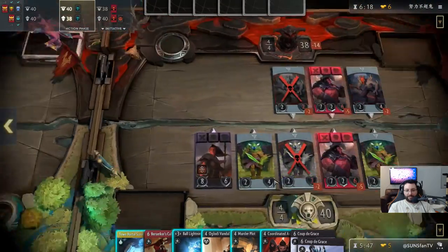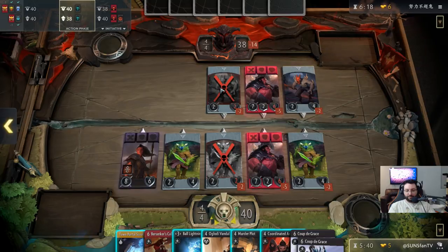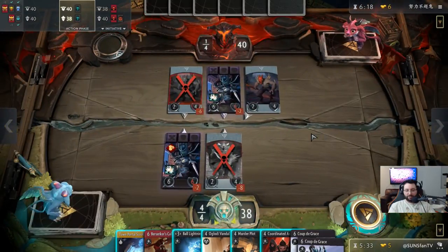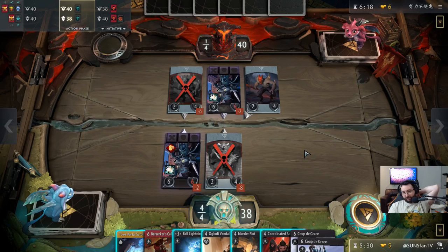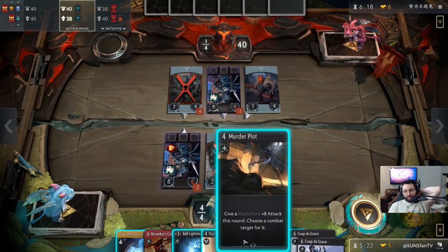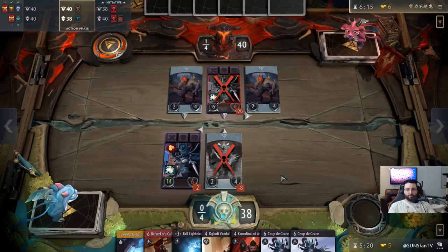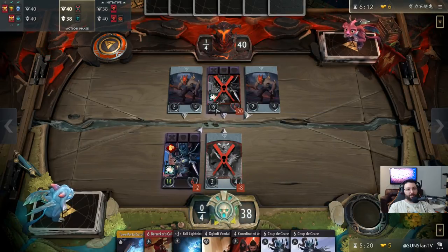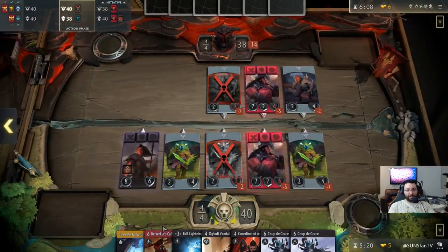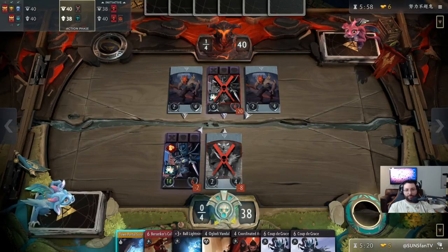If I move PA here we do an extra six damage — plus eight — that's 28, not enough to actually kill anything. So I could just use Murder Plot to kill PA for now, get some gold, then bait him into something later where I can Ball Lightning. Murder Plot — I love it. I usually don't use it like this; with this deck I use it for extra damage onto the tower or to redirect my attack to a tower if I get unlucky with the arrows.